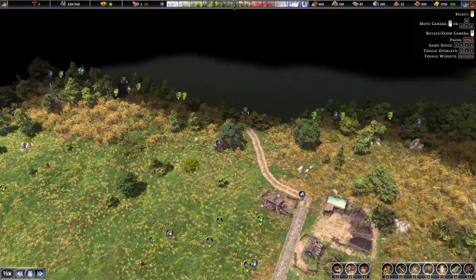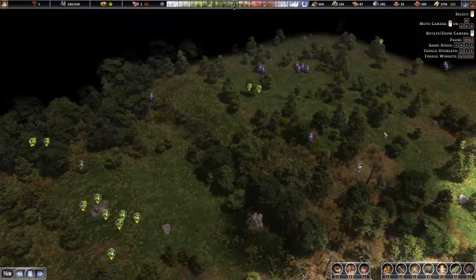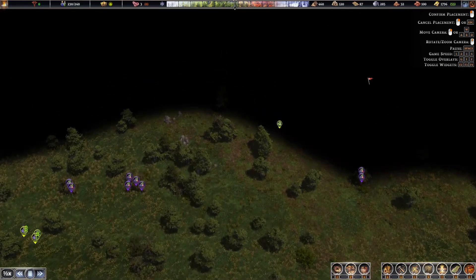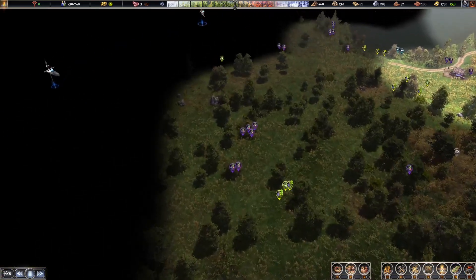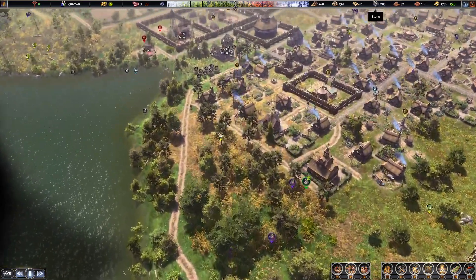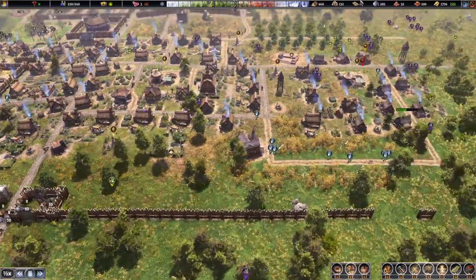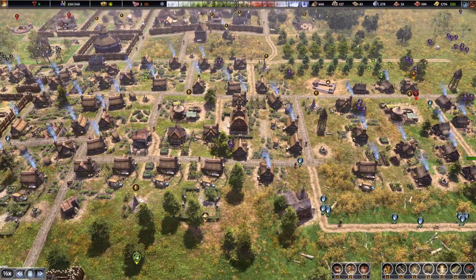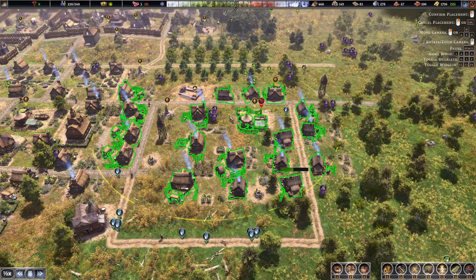These guys are working on this but we don't see anything. Let's just explore a little bit of this area and see if we can find clay. Otherwise we are in trouble without any clay, because we do want to make some bricks. And the reds are also on a high level right now.